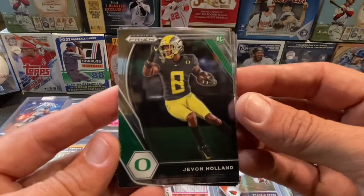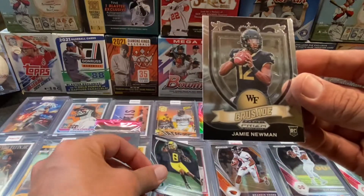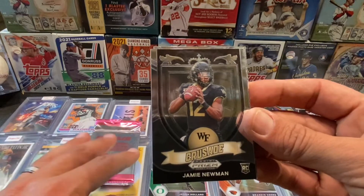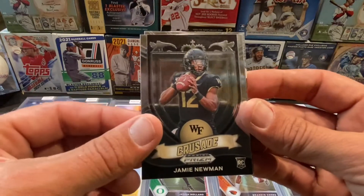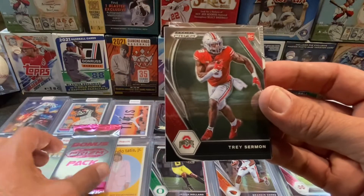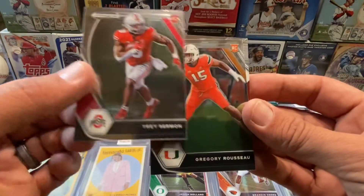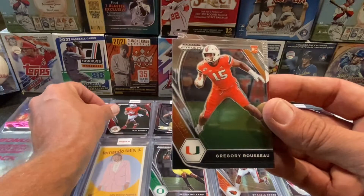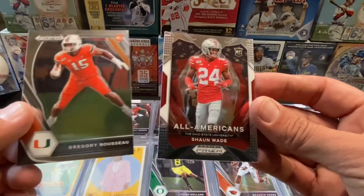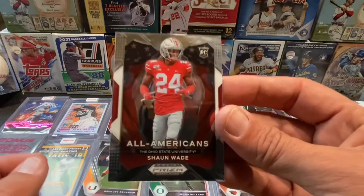How about Javon Holland rookie card? Jamie Newman rookie card — that's the Crusade. Trey Sermon. Gregory Rousseau rookie card. And All-Americans Sean Wade rookie card.